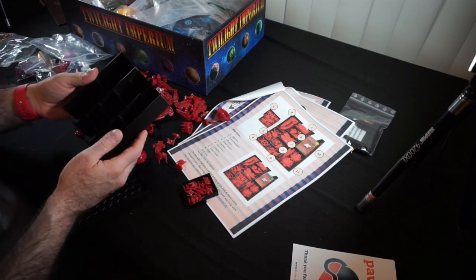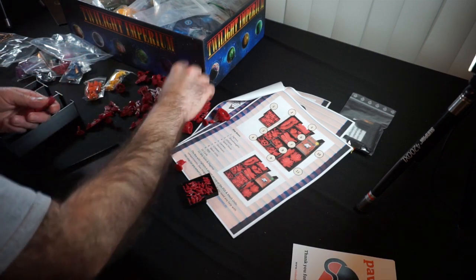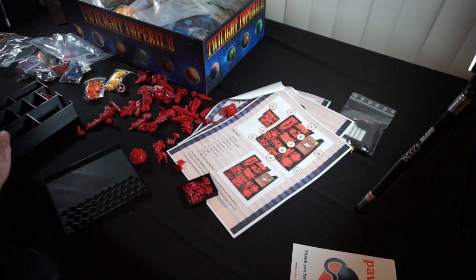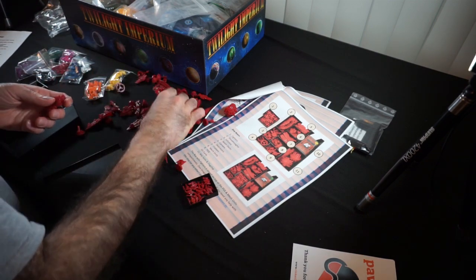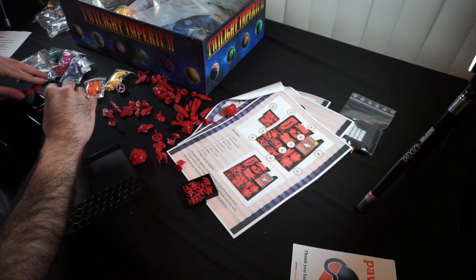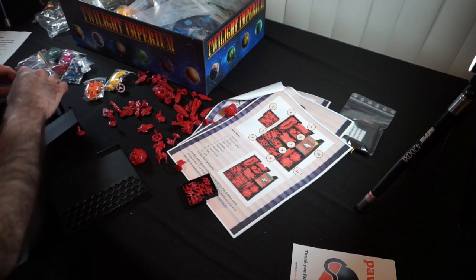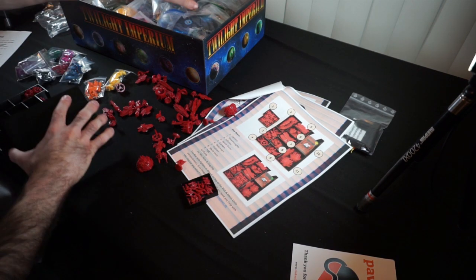So the fighters go in here, and if I turn it like so — cruisers go here. And I think I got them all. Dreadnoughts go in here, it looks like. Let me get the cards as well.